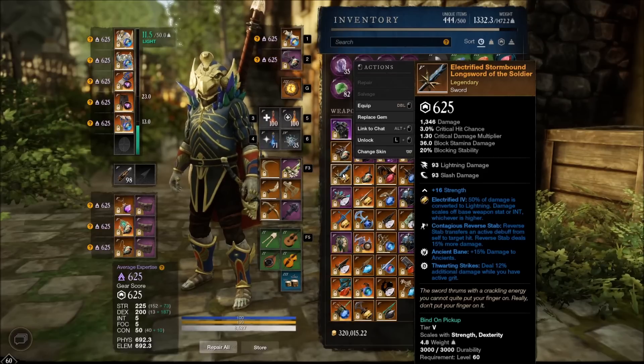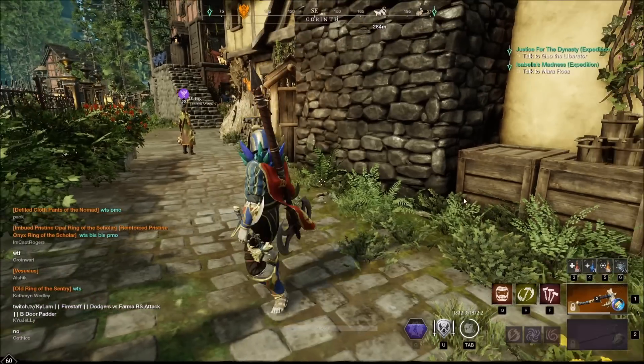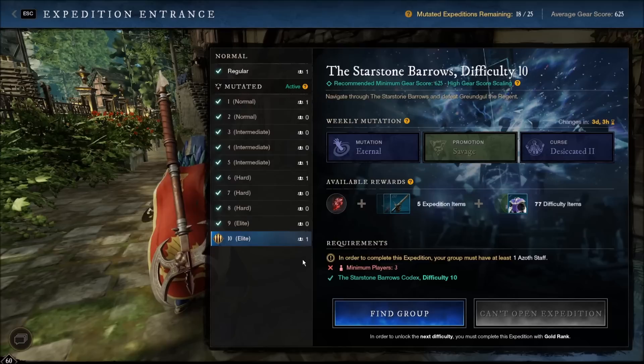Reverse stab deals 15% more damage. We're going to be starting this episode off with a little bit more Star Stone - we still have 18 more runs left for the week. Not sure where this episode is going to take us though; I'm just biding my time until the Season 1 update hits.